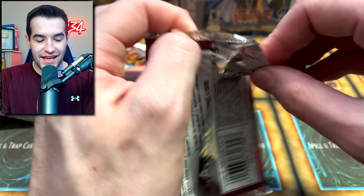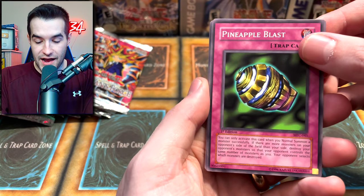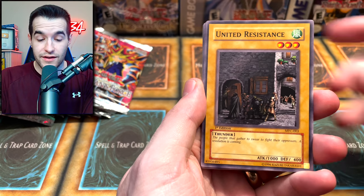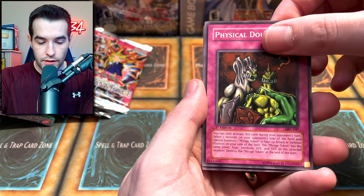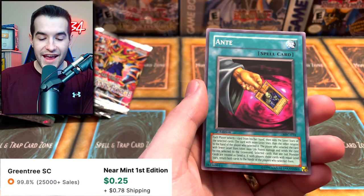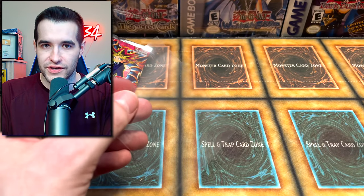I don't even know if this is retail or hobby - last time they were retail, maybe a little different on this one. These are big-time packs, very expensive, so put your luck in the comments. We got My Body as a Shield - pretty good card - Miracle Restoring, Sonic Duck, Frontline Base, Physical Double, Decayed Commander. And the final card is... just an Anti - the Skull Servant made it onto the card artwork, which is pretty cool. Nothing too crazy but still Magician's Force first edition.